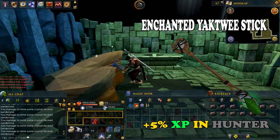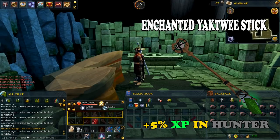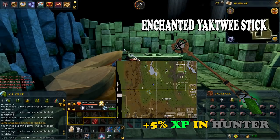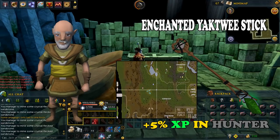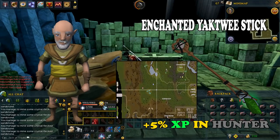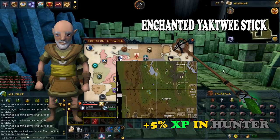The next item you should consider getting is the enchanted Yaktu stick. You need it to get a plus 5% XP in hunter. To purchase it, go just northwest of the outpost near a cracked dolmen and find the bald NPC who sells these sticks. You must have at least 7,200 to open the shop. Once you buy the stick, you will need to catch 1,000 charm sprites with the stick equipped, and by doing so you will be able to upgrade it to the enchanted Yak 3 stick. There are tons of guides on YouTube on how to catch charm sprites.